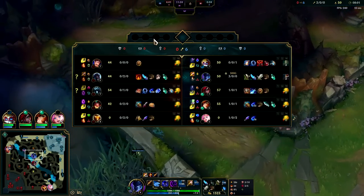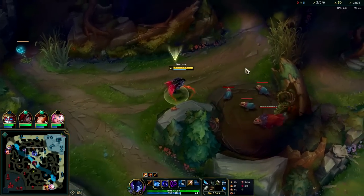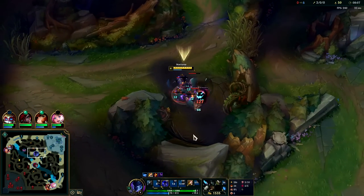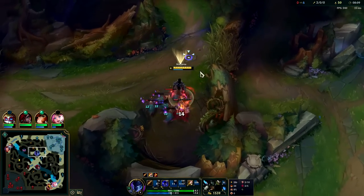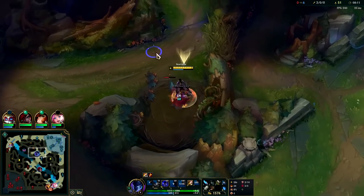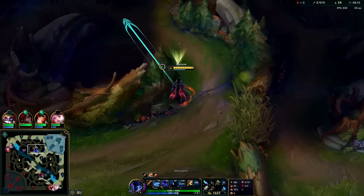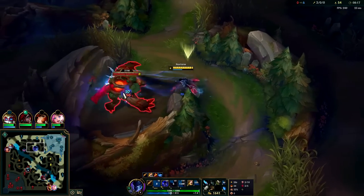League has gotten to a point where Lethal Tempo and Conqueror are just so good that I feel like runes are too impactful and items are too impactful. You can't really play the game based on 'this champ versus that champ, this level versus that level' anymore. It's a lot more about runes and items than really anything else.